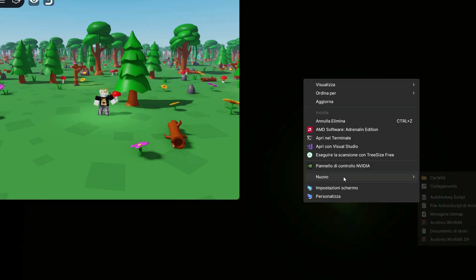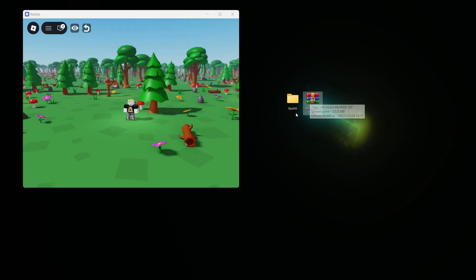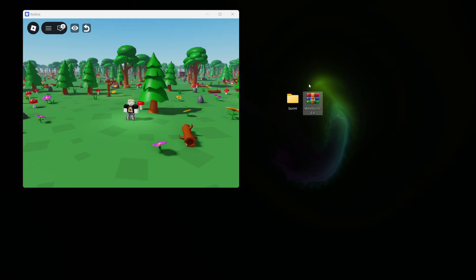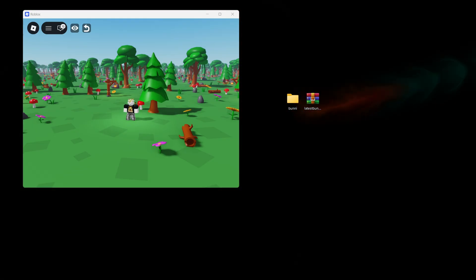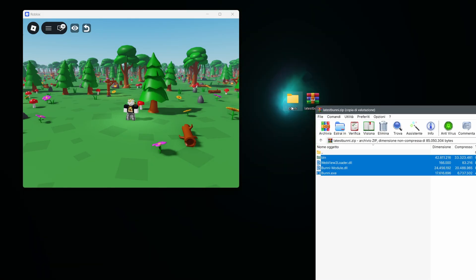Now let's create a new folder on the desktop — I'm gonna name it Bunny. To open this file, you need 7zip or WinRAR. I'm using WinRAR right now; you can just look it up on Google. But if you double click on it and it opens, then it means you already have it. So now drag the files into the folder you just created.